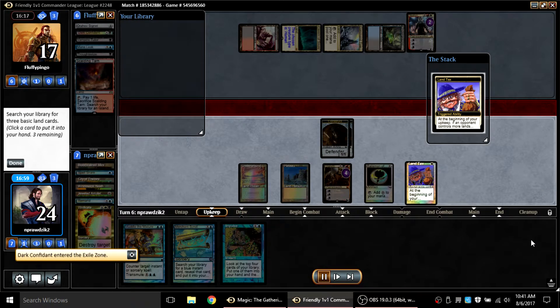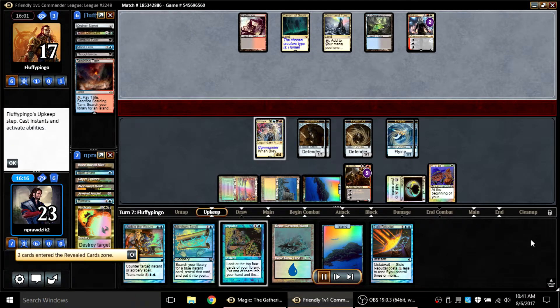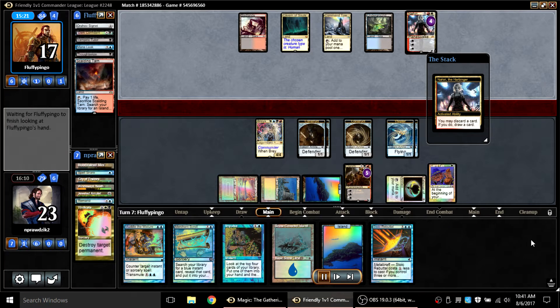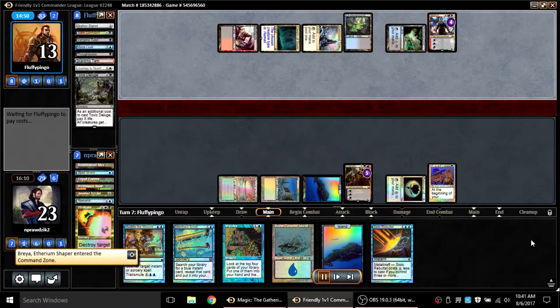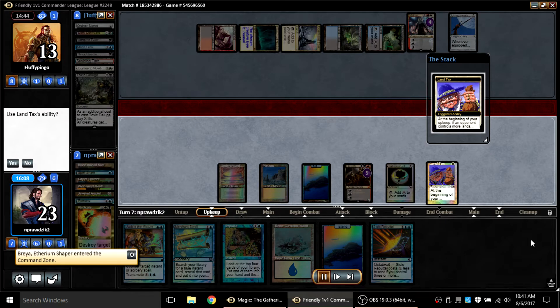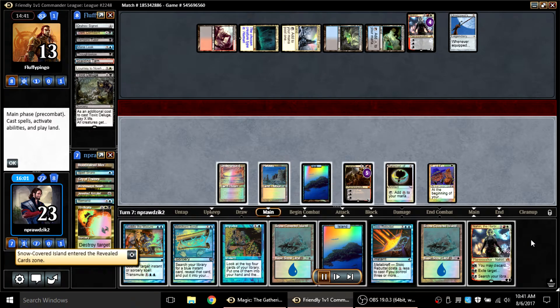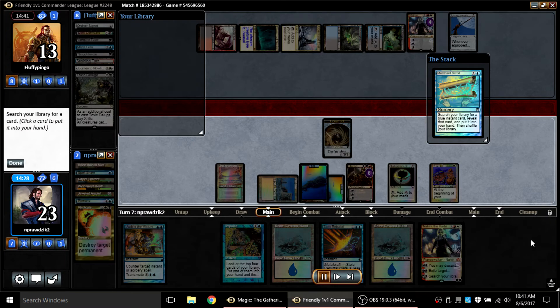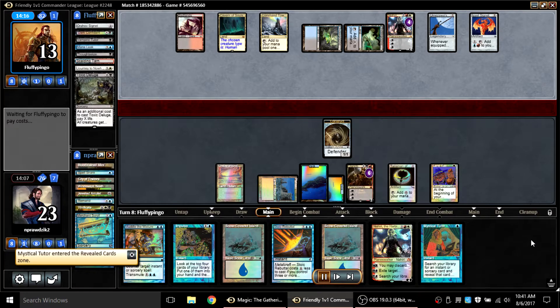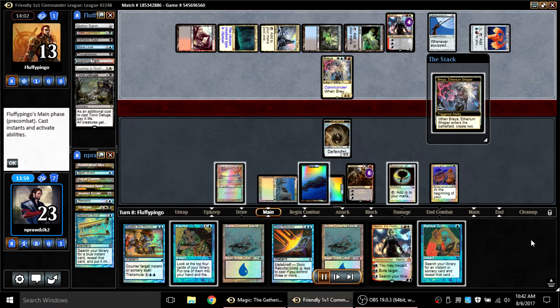I get a Construct into play, and finding the Talisman was extremely nice for how it curved out. He finally gets his fourth land, plays Nahiri — which is really hard to interact with — and exiles Dark Confidant. So I get to Tax and play Brea, hoping he doesn't have a sweeper. He Nahiris into a sweeper and then plays his Jitte, which we knew about. The bigger problem is I can't counter his commander when he plays it.